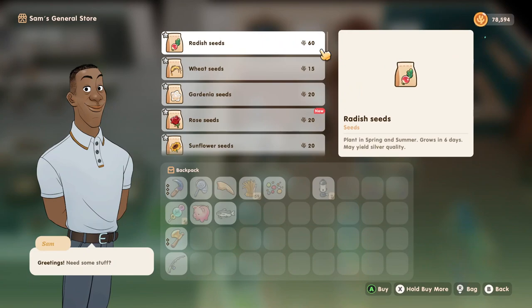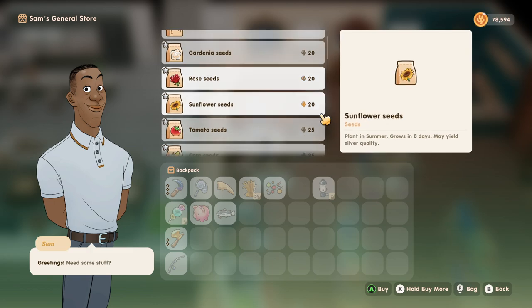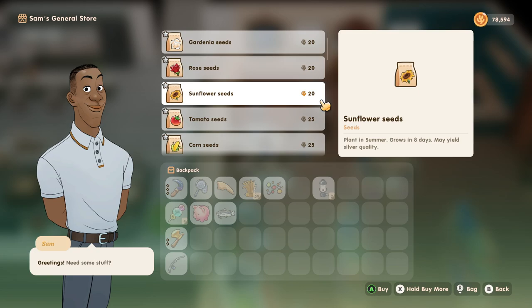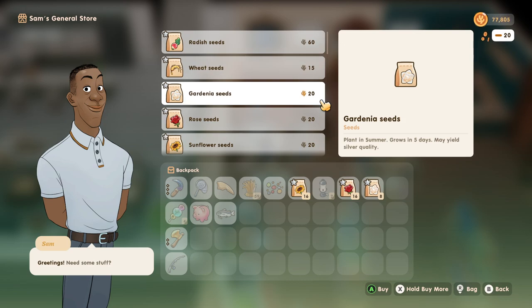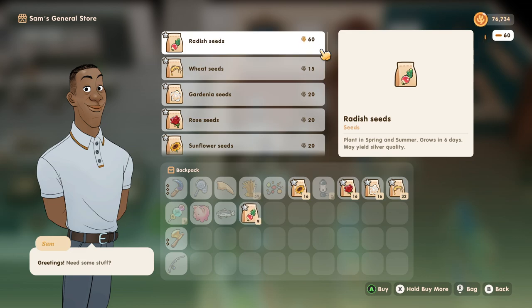Hey Sam! We got new items from Sam. A Rose Seed — yes, we know that is new for sure. Sunflower Seeds, it takes eight days to grow the sunflowers. This is what we need though, so let's get some of these. We'll get the roses, maybe we'll get more sunflowers. Same for the roses. We'll get 16 gardenias, and 16 of that as well. Wheat seeds, let's get a bunch of wheat — let's get 32. Radish, we'll get a lot of radish too, 32.